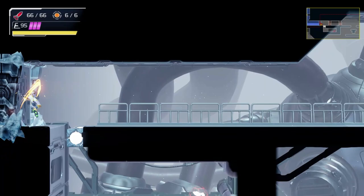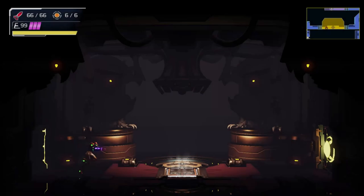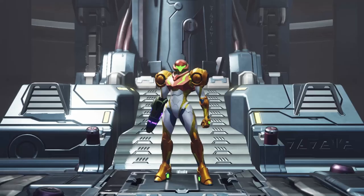Up here is the area where you normally go get grappled. Looks pretty normal though. Alright, time to get out of here. On a regular playthrough, the only possible place to go is the Caterus elevator to go fight Z-57. Boring. I want to go to Dairon instead. Dairon? Seriously, who even knows how to pronounce these things? Whatever it's called, we'll see a lot more of it in the next video.